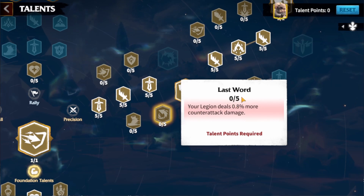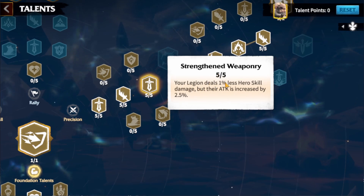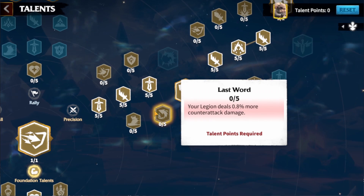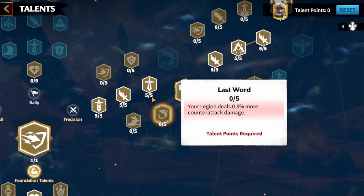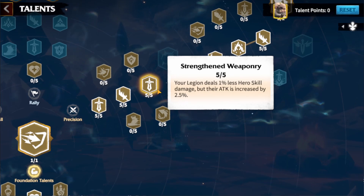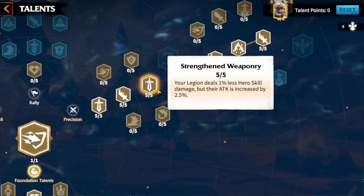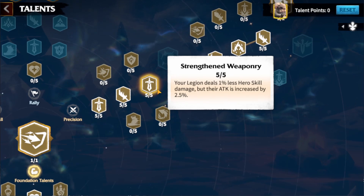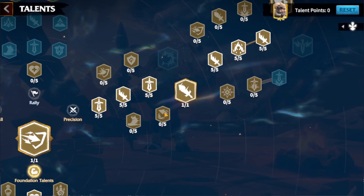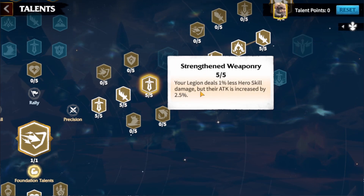Your legion takes less damage, your legion does 0.8% more counter attack damage. Then here — your legion does 1% less hero skill damage but their attack is increased by 2.5%. Some people may argue to replace this with Last Words, but Hosk is actually a hero that doesn't have any damaging skill. His rage skill boosts status, damage, HP and so on. So I think this one is better. If you go with Precision with Nico, definitely Last Words is better, but since Hosk doesn't have any damaging skills, I prefer this one.